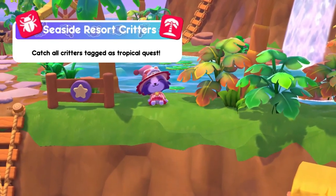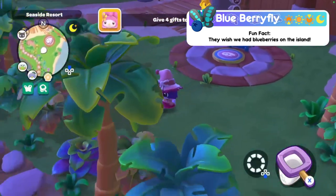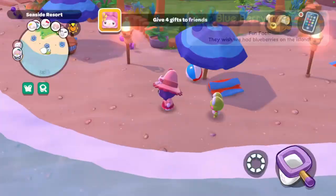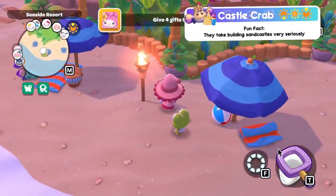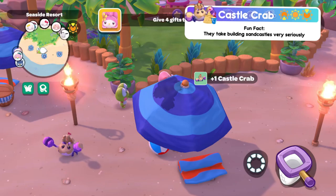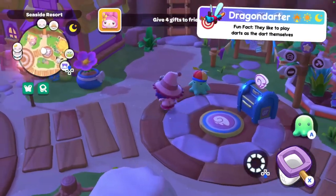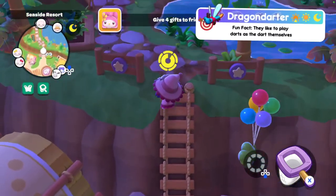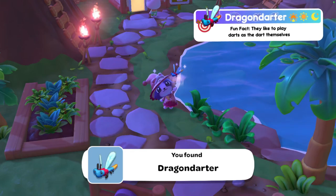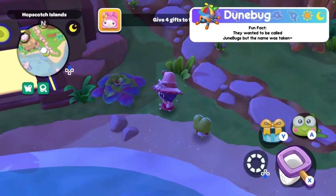Now we're moving on to Seaside Resort critters. Starting with the blueberry fly — available at all times but I caught it in the evening. You can find it around the resort gate area near where Choco Cat is. Next is the castle crab, available at morning, daytime, and evening — I caught mine in the evening. They are found on the seaside resort beach on the sandy bits. Next is the dragon daughter, found in morning, daytime, and nighttime but I caught them at nighttime — they are in the area by the ponds just above the seaside resort mailbox.